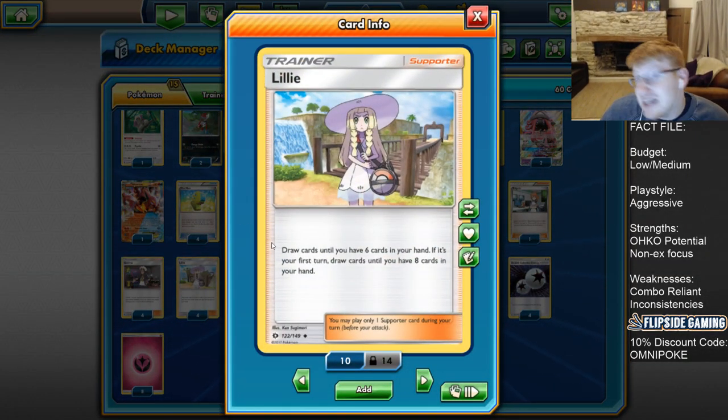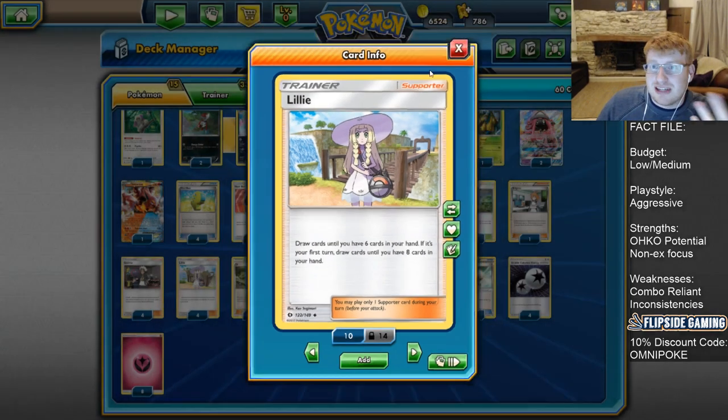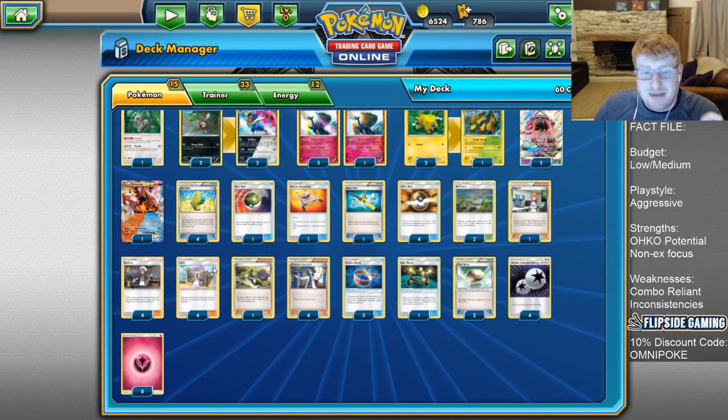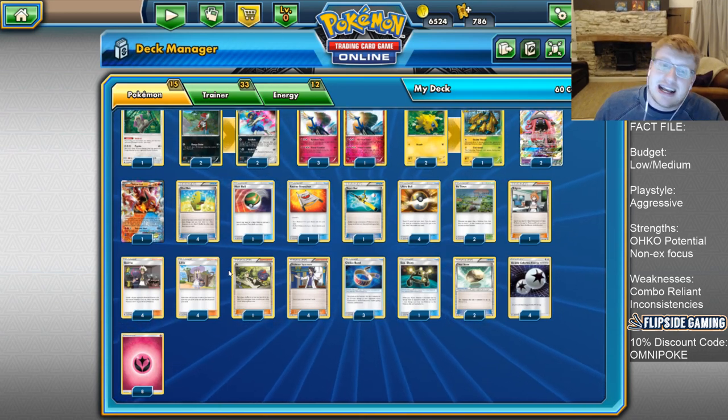That is why we play four copies of Lillie. Lillie can be a good turn one play, and unlike N, it gains value when your opponent N's you down to a low hand size - Lillie then tops you back up to a healthy six-card hand. With Oranguru support you could Instruct, play a few more cards, and Lillie helps you dig a lot. Maybe a 3-2 split is a bit more safe and traditional, but I want to be as aggressive as possible.